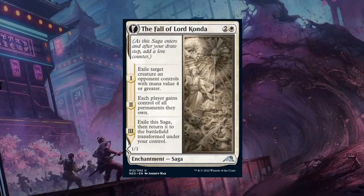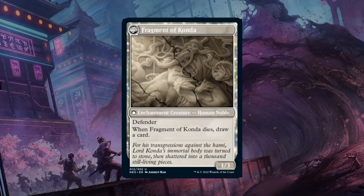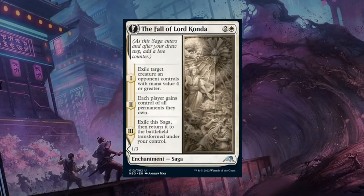Next is The Fall of Lord Konda — a 3-mana Uncommon enchantment Saga. On chapter 1, exile target creature an opponent controls with mana value 4 or greater. On chapter 2, each player gains control of all permanents they own — probably not very relevant. On the final chapter it transforms into Fragment of Konda, a 1/3 enchantment creature with Defender that draws a card when it dies. A 1/3 that eventually draws a card seems like a reasonable deal, especially because we're mainly playing this for the first chapter to exile a big creature. There's probably not a card you want to play a million copies of since the opponent only has so many expensive cards, but happy with at least the first two copies — gets a B as a removal spell that eventually draws a card in a convoluted way.